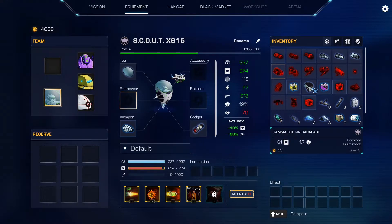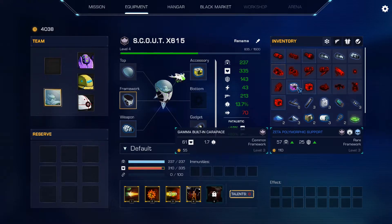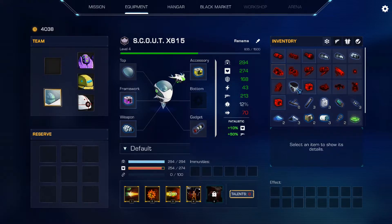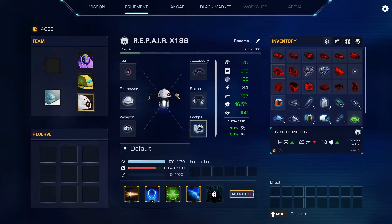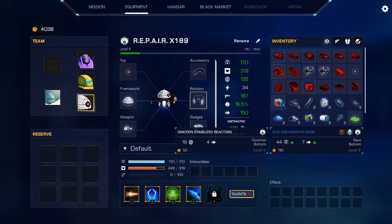Maybe we can get something to upgrade speed. This one upgrades health, this one upgrades armor and regeneration, this one gives more armor and more shield — so we could take either health or shield. I think more shield and more armor makes him more tanky. I'd rather keep the armor and the speed. Let's take the additional speed with the shield instead of the additional armor.